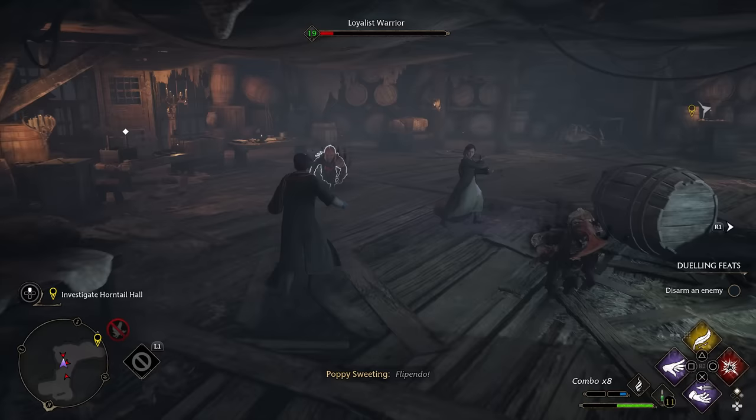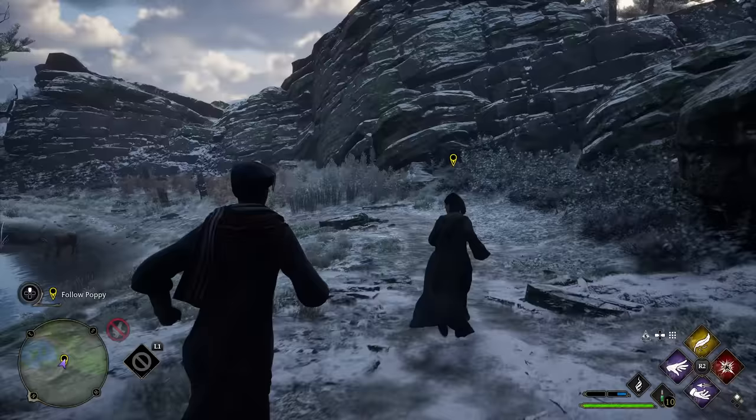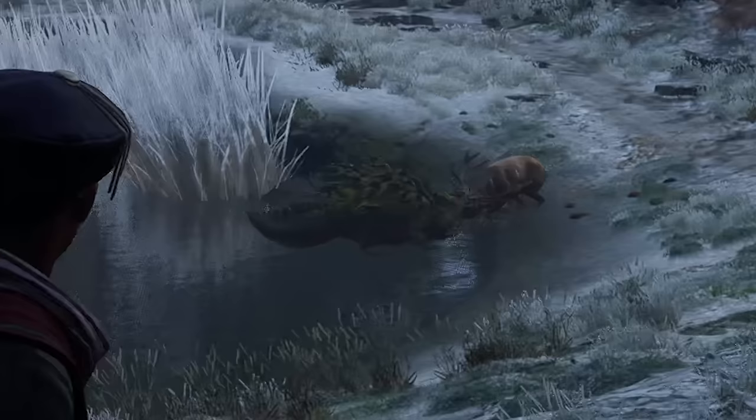Now I'm going to talk about the mission Fire and Vice. Wow moments are times in the world where something happens that the developers have put in to surprise the player. In this mission, we actually see a dug bog leap from the water and capture a stag drinking from the pond — no lie, it's pretty incredible.